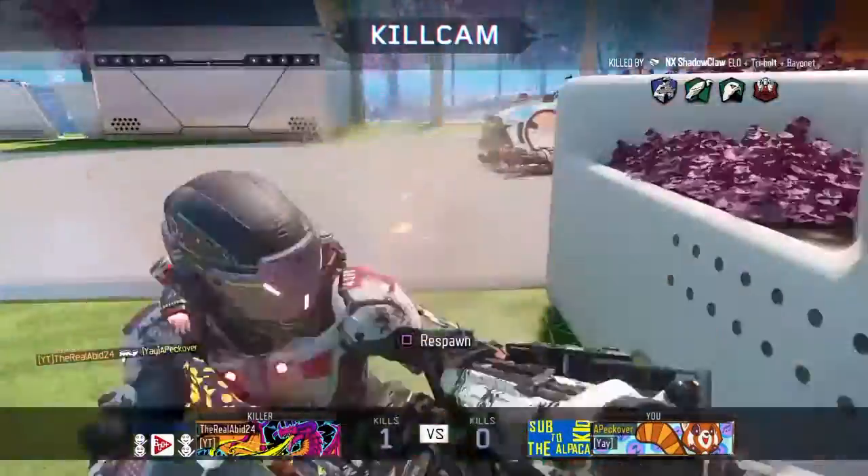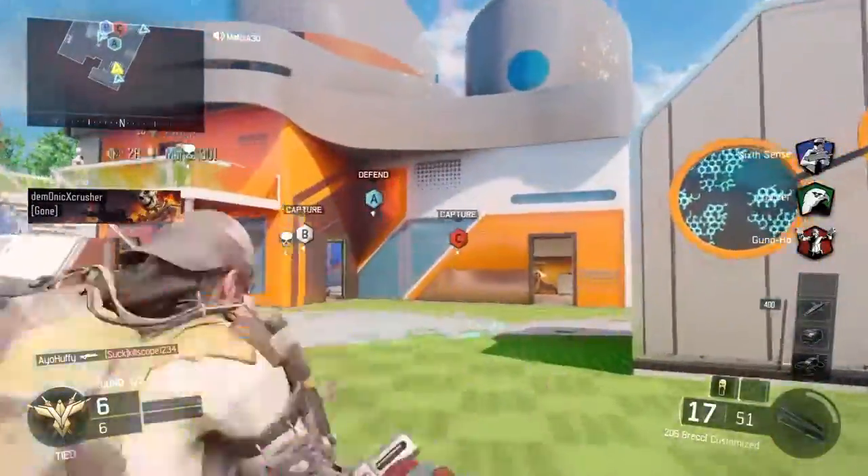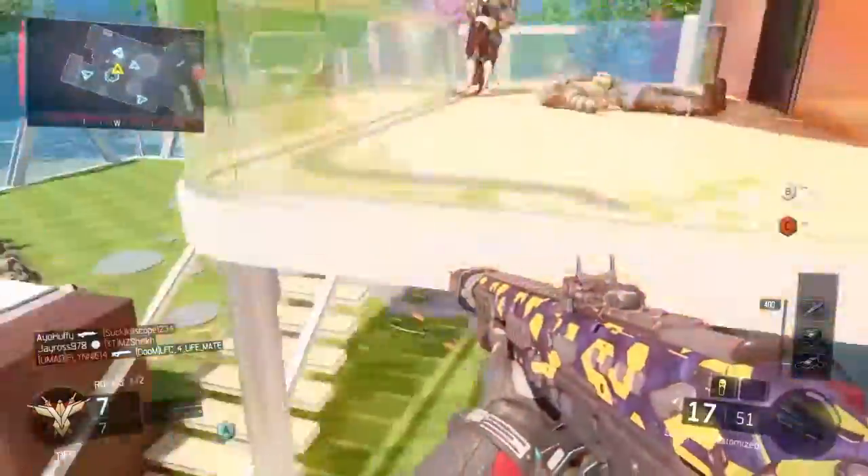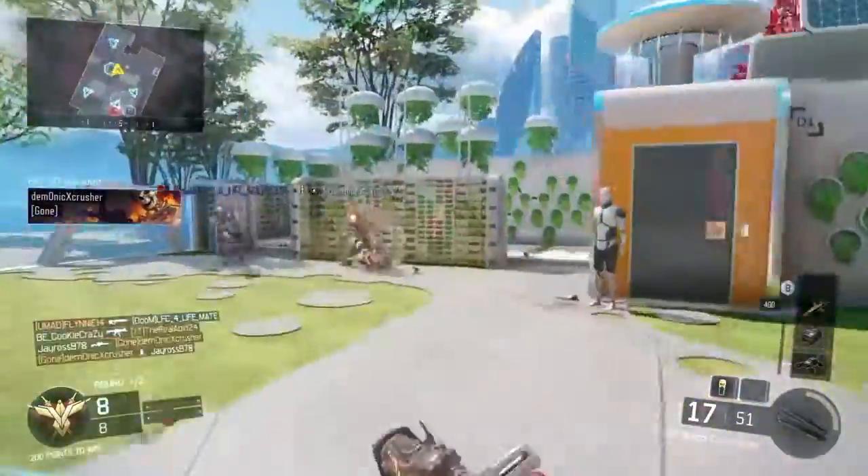So the first thing I want is one of the maps to be colorful — like Knockout. Just a map that's probably nice and colorful, like a splash of bright color.